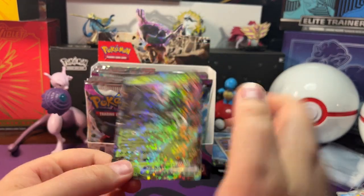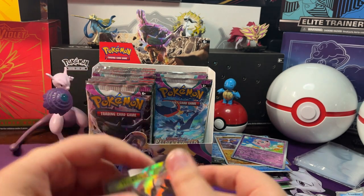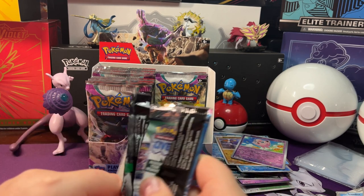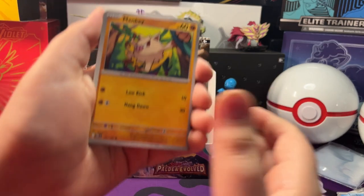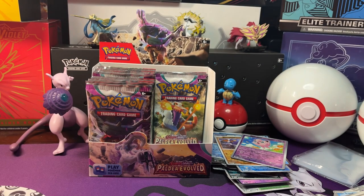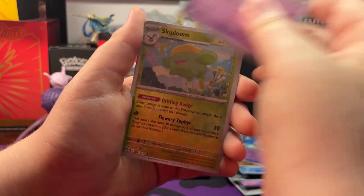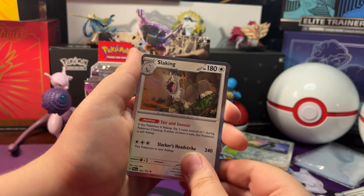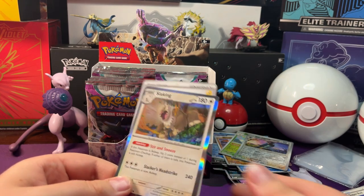So here's that Wo Chien EX going in the sleeve. Now let's open up our next pack. We got a Mankey, Delibird, Super Rod, Skip Loom, Skip Loom. Holo Saiyan, Holo Skip Loom, Holo Corvus Quire. And a Holo Slaking — I'm guessing Psychic, it's Electric Energy behind it.